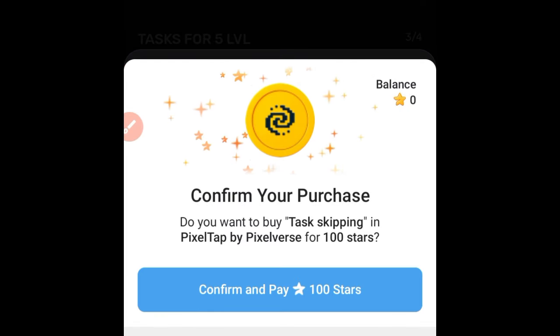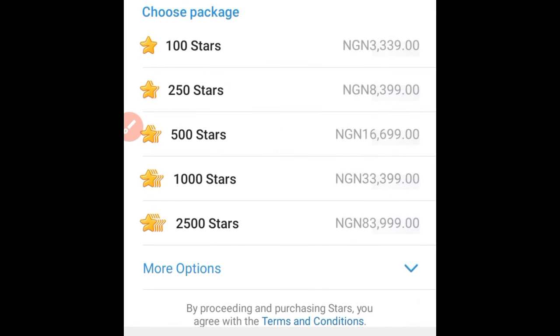In my local currency, 100 stars is around 3,000 naira, which is about three dollars, to upgrade by skipping. So if yours is asking for 200 stars or 100 stars and you can pay, just pay without completing those tasks and you'll get to the next level. You can keep paying to skip and upgrade each level.